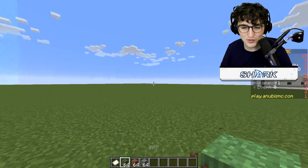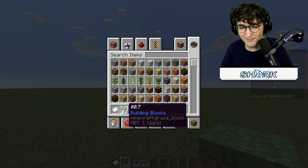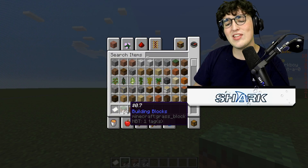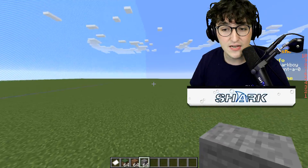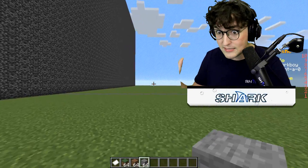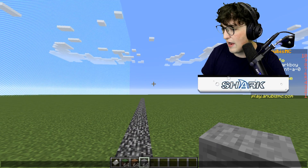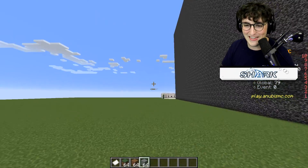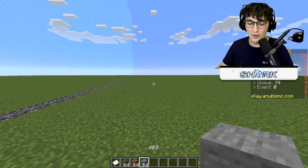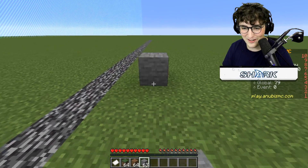I have grass which is seven cents, dirt which is two cents, and a stone block which is five cents each. So I can actually build something decent with this budget. If I do the quick maths — 0.05 times 64, which would be a stack — that comes out to about $1.28 per stack of stone. So I could realistically build almost 10 stacks worth of stone and still be in budget. Okay, let's just get started. Here we go, first stack is going.